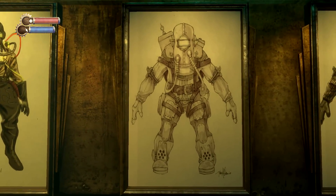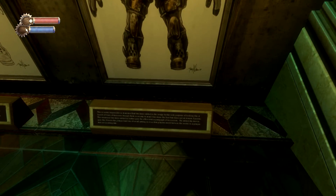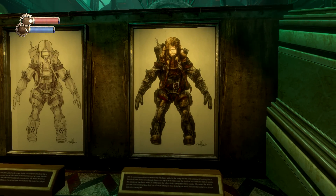Next, we have an early Big Daddy concept art. These are early concepts for the Rosie type of Big Daddy who, like the Bouncer, was envisioned as a construction worker repurposed as a protector for the gatherers. And then we have the final design, which has a more polished feature, filling out all of the colors and detail on the Big Daddy.